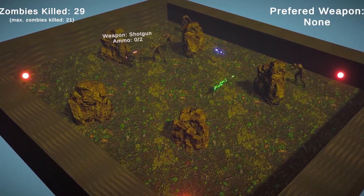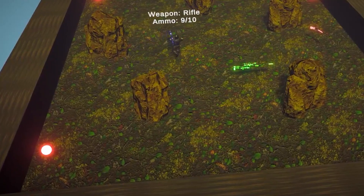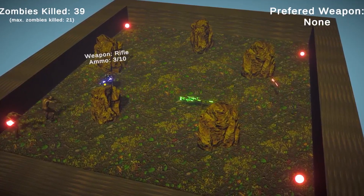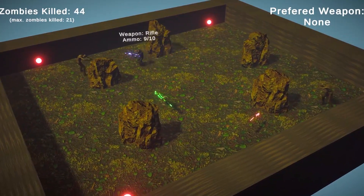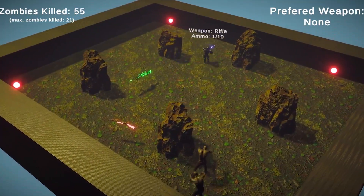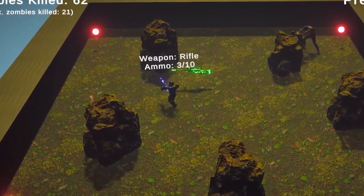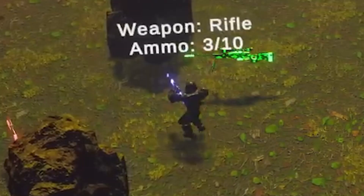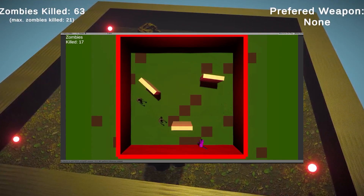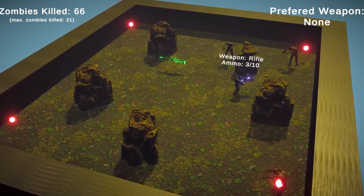It seems that now Chad is more confident in his aim and decides to try the AK once more. Oh damn, just look at him one-tapping these enemies! I guess he wasn't warmed up at the beginning, but look at this beast now! It's not the zombies who are coming to him — it's Chad who goes to the spawners in search of fresh blood. And what the hell is that? Is he taunting them with a dance? I'm not even surprised after all the blundering he did in the previous video, but still, I was not expecting that.